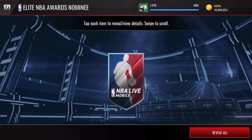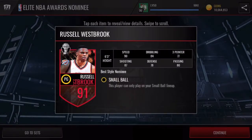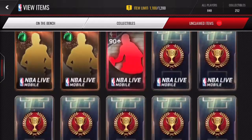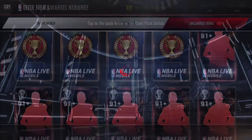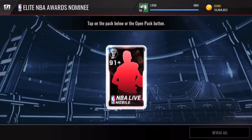In the first pack we got ourselves a 91 overall Westbrook. This is going to be the best style nominee version, because I think his MVP card is rated higher than his best style one. Anything 94 plus will be solid — I'll definitely take that for sure.